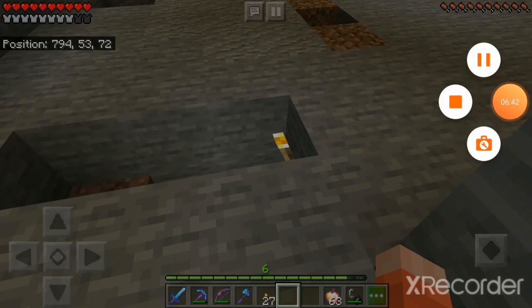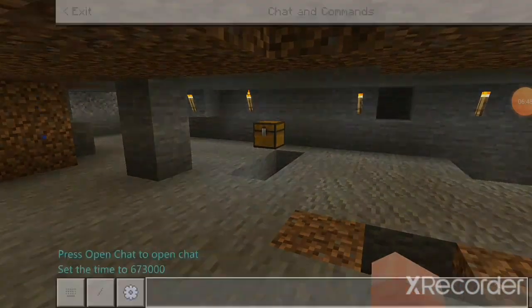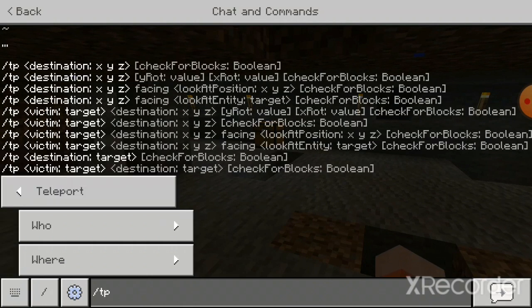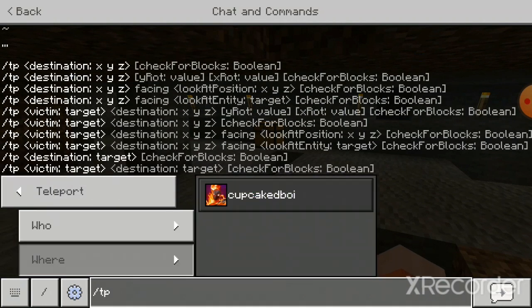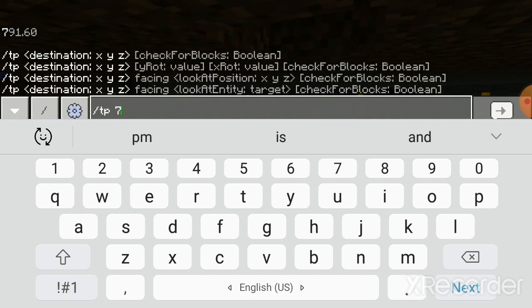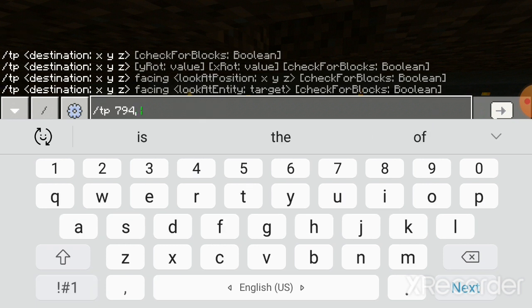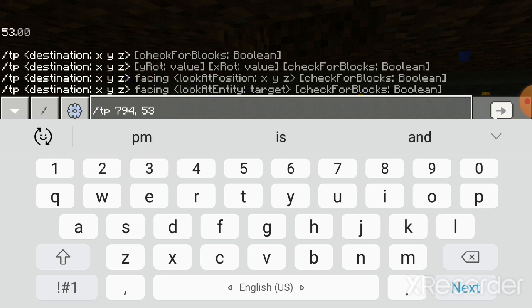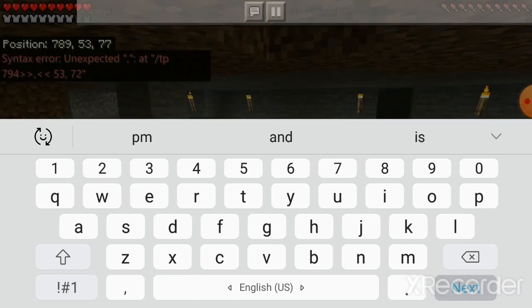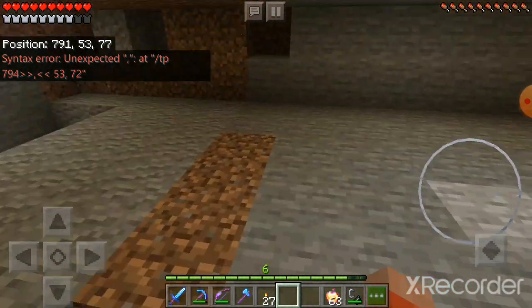I'll be right back after writing down the coordinates for here. Now let's see if something I've been wanting to test in my chat actually works. Let's go to teleport and put in the coordinates — 7, 9, 4... 5, 3... 7, 2... So that did not work, which is kind of sad.